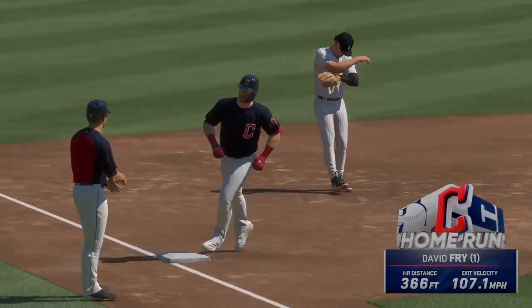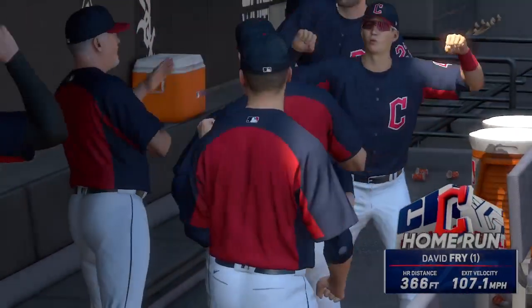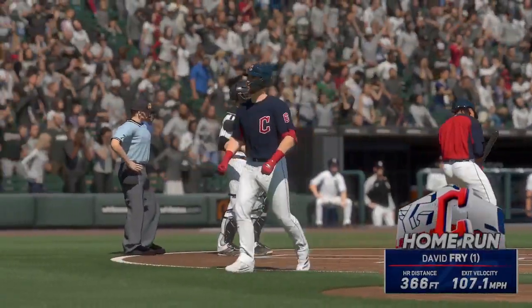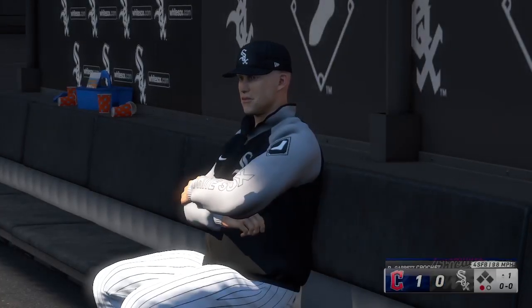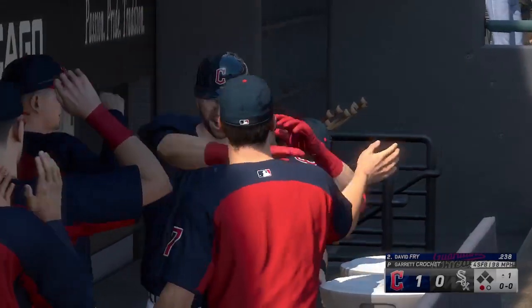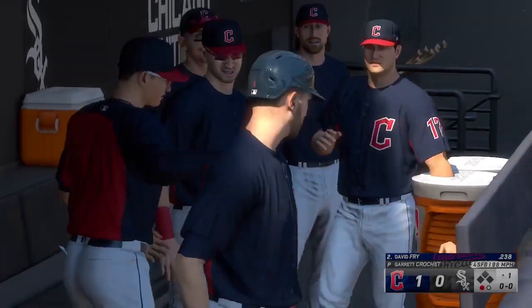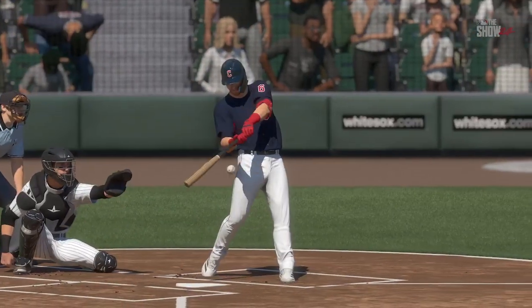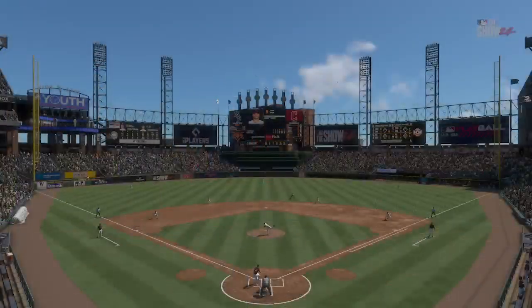He ambushed him right there. Yeah, swinging on that first pitch. And I think lofting one over the fence is exactly what he had in mind as well. He went up there 0-0 looking to do damage. I think he had his sights set on that pitch. He went and got it and circled the bases.